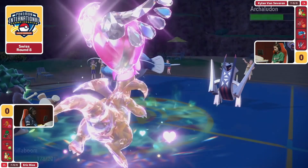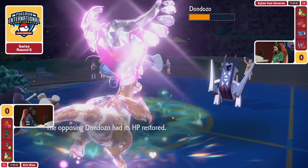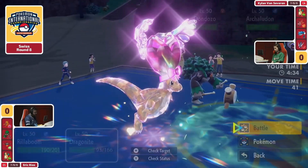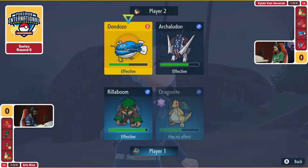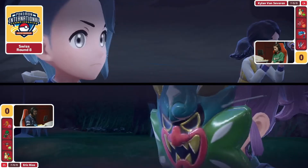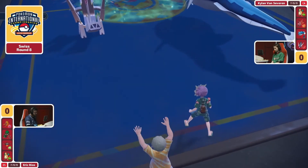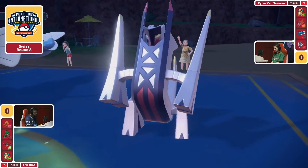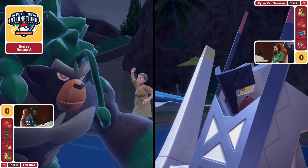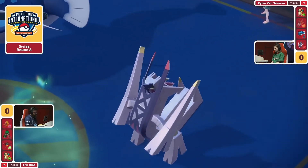Now that Archaludon is on the field, this Dragonite is now susceptible to potentially a Flash Cannon KO. That is something this Archaludon is running — because we have the Power Herb and not the Assault Vest, it's able to run something like Protect, and because it's not the Stamina set with Sturdy, you don't have Body Press, so you're afforded to put something like Flash Cannon on this Archaludon, which is going to do super effective damage to this Dragonite.